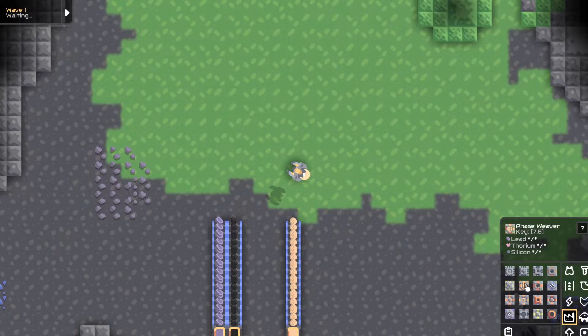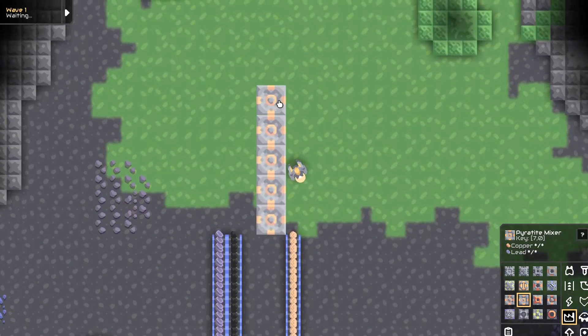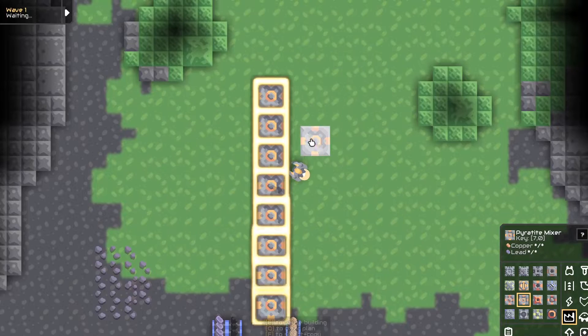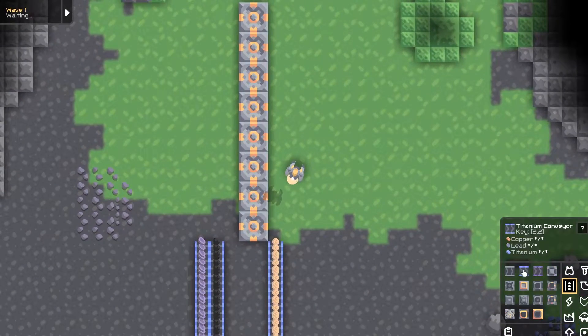So first you want to put in your Pyratite mixers. You're going to want to put them on the right side, or the side with one conveyor belt. I'm going to put down 8 because that's the max that this design can support, and now let's get started.